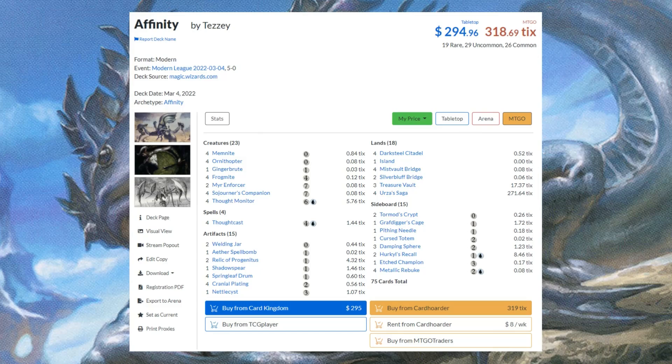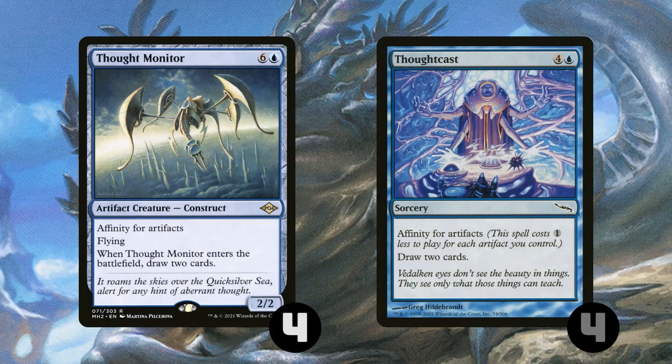Here's the list I've been playing with. It's pretty similar to the mono blue affinity list I did a little bit ago, but it has a few important changes, so let's get into the deck tech. Starting off with our draw spells, we have 4 Thought Monitor and 4 Thought Casts. Having a bunch of random draw and dig in our deck lets us turn through our deck really quickly, find our hate pieces in game 2 and 3, and it also helps us recover really well against interaction and snowball out of control if we're playing proactively.